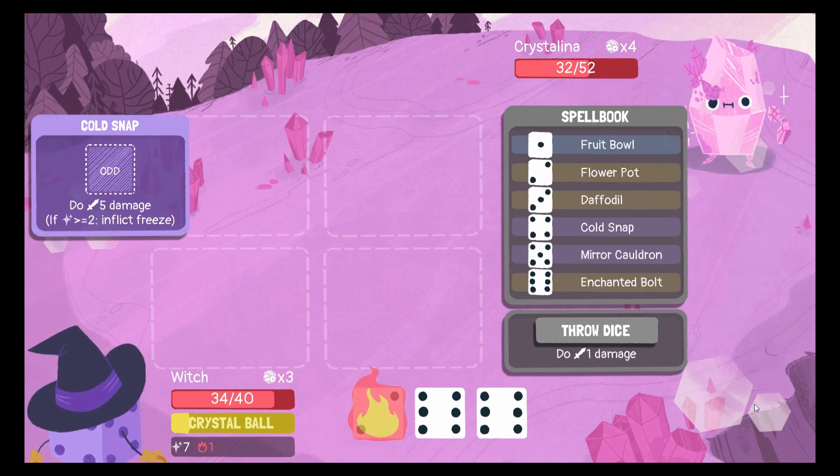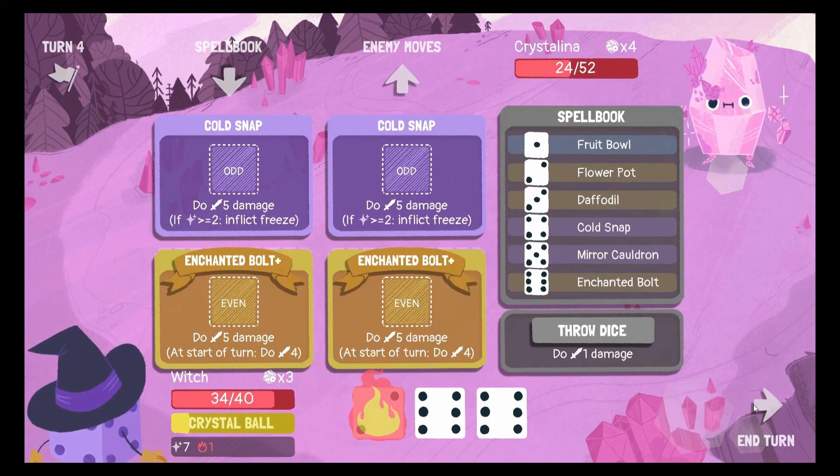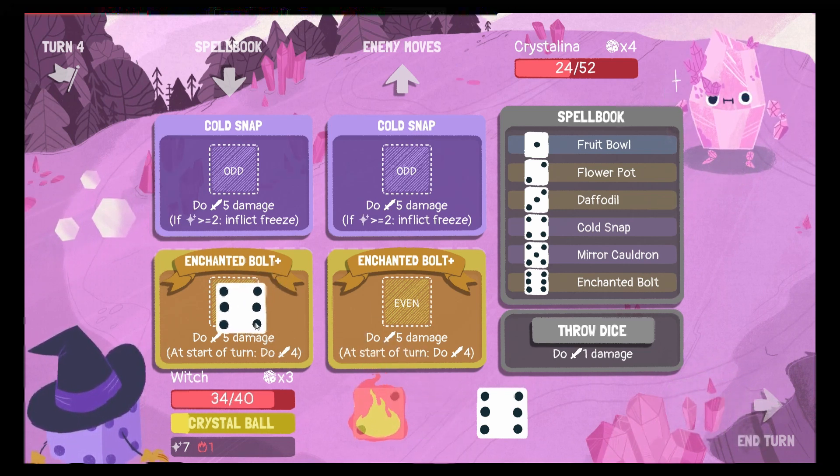Perfect. Perfect. Activate — this is a giant enchanted bolt. This is a giant enchanted bolt. And pull through this. Now, with that, we're quite potent.